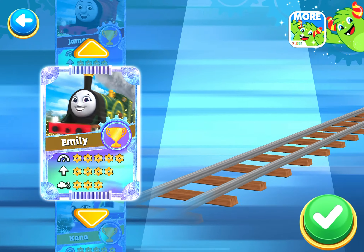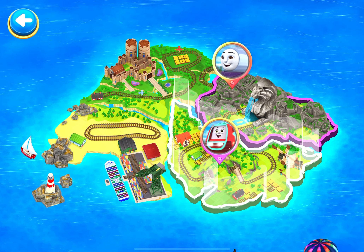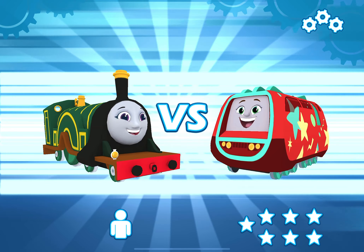Choose a racer! Emily! Choose a challenger! A new challenger appears! Emily vs Jif!